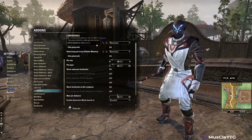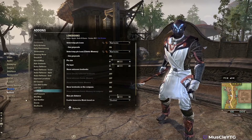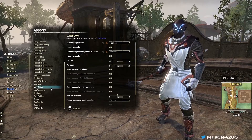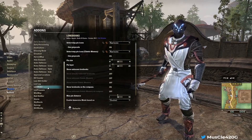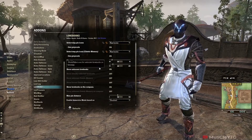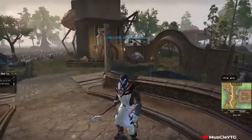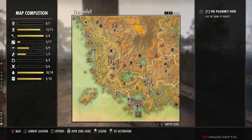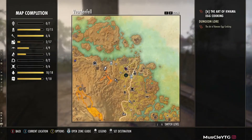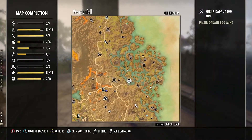Lore Books is really nice but can be replaced by Map Pins. Lore Books is the OG add-on and a big reason why people who get into PC love it so much — Mages Guild is a real grind and Lore Books makes it easy to find your lore books. They disappear off the map once you find them. But Map Pins is so much better.